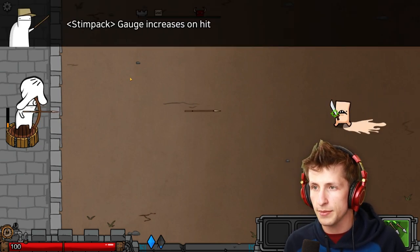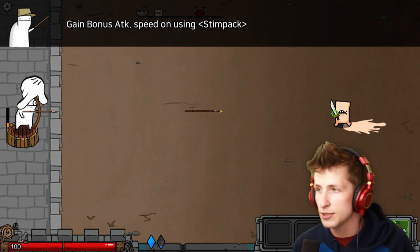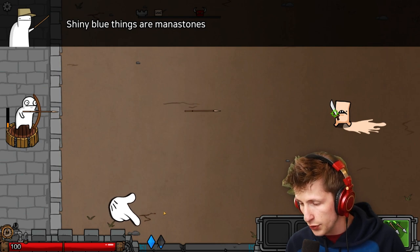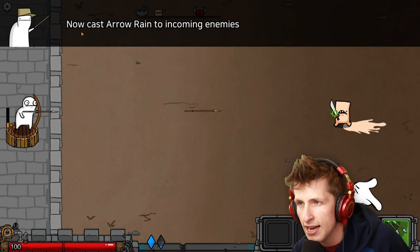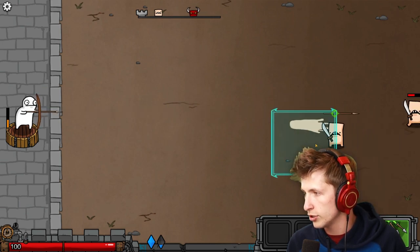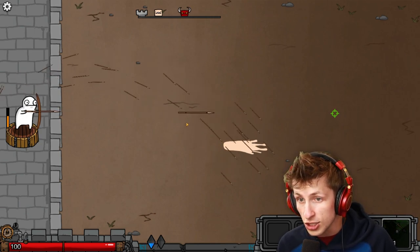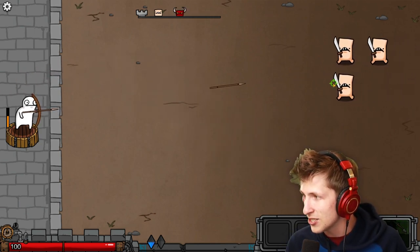Aim to fire at the enemy. Stimpak gauge increases on hit. Gain bonus attack speed during using that. Shiny blue things are mana stones. You need mana stones to activate the kill. Now cast AoRain on oncoming enemies. Alright, ready? Let's use it. I can put it like right here. Whoosh! Oh my gosh, that's so powerful. That's so good.